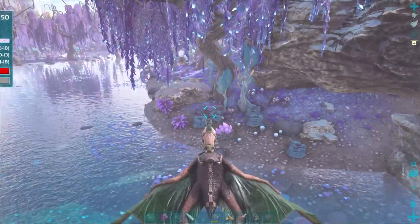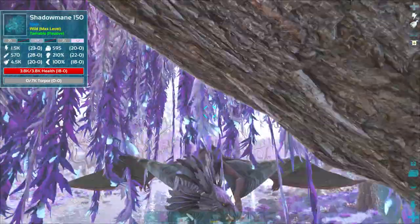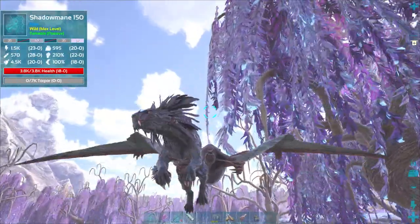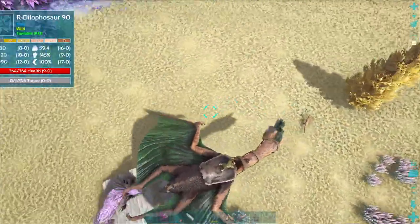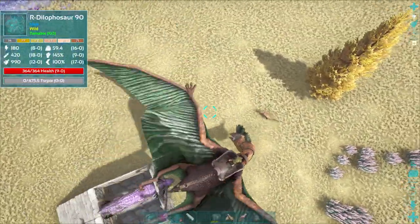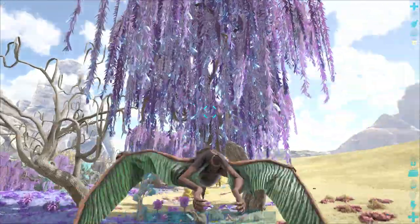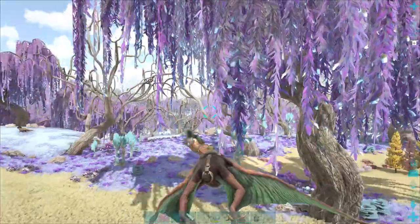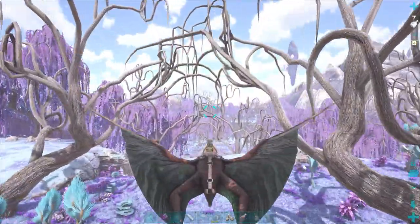So the definitive way to tame the creature is to simply trap it. Wildcard has somewhat nerfed the creature since its release, so its ability to jump and teleport in the wild has been removed. You can simply pick the creature up if you have access to a Quetzal, and a four-square trap is all you need. It's small enough to see the creature's tail and the correct side to approach it. The stone walls need to be high enough to break the creature's line of sight. You can build a simple set of stairs to lead the creature into the trap, but if you have access to a Quetzal you can simply pick them up.